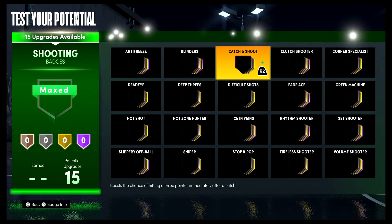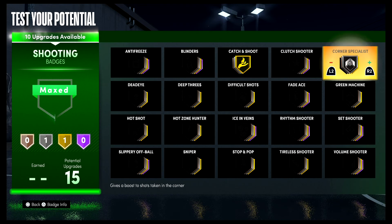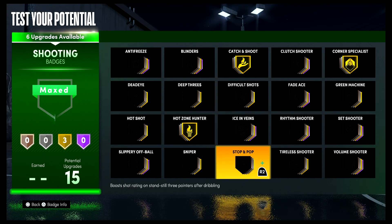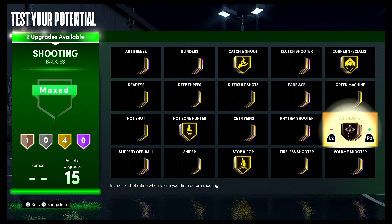For your shooting badges, you're gonna put catch and shoot on gold, corner specialist on gold, hot zone hunter on gold, stop and pop on gold, and set shooter on gold.